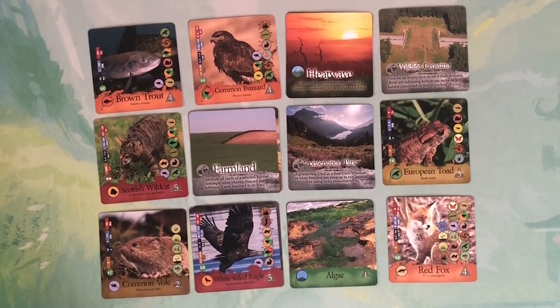Each of the animal cards shows you different information about the animals - the name of the animal, its name in Latin, its size, weight, population, and lifespan. You also find out its conservation status, so you can see if the animal is on the endangered species list. All that information is included in each of these animal cards.